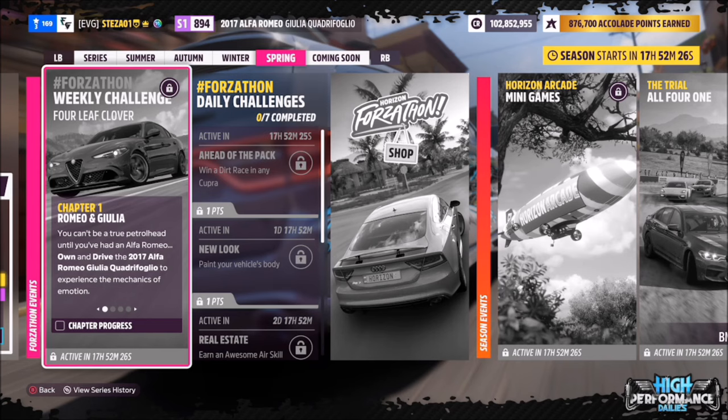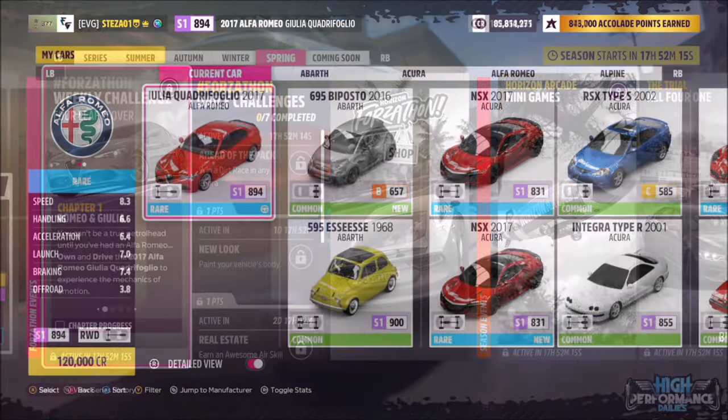Hello and welcome back to the channel. This week's Forzathon guide is called Four Leaf Clover, which wants you to own and drive the 2017 Alfa Romeo Giulia Quadrifoglio. Without further ado, let's get stuck in and take a look at the car.